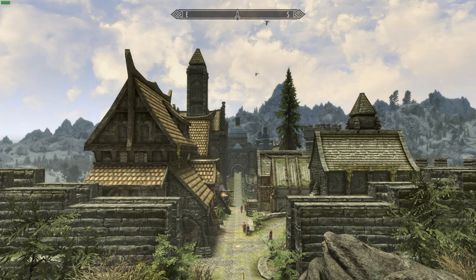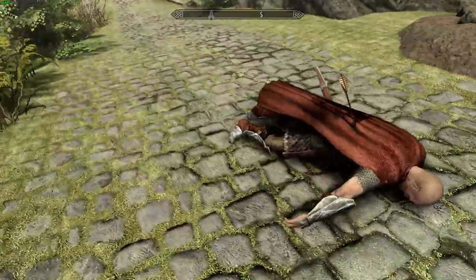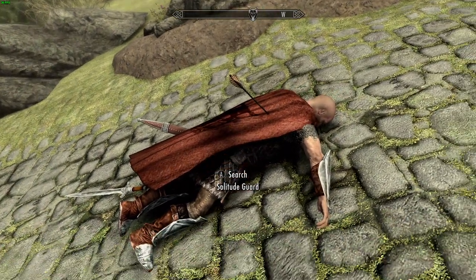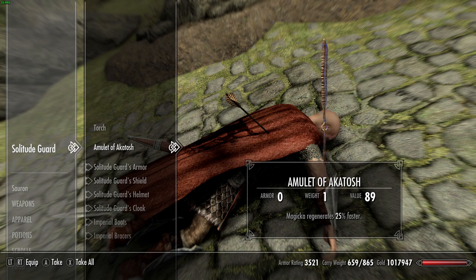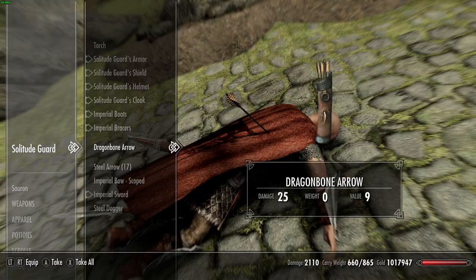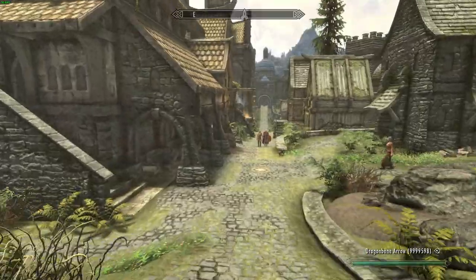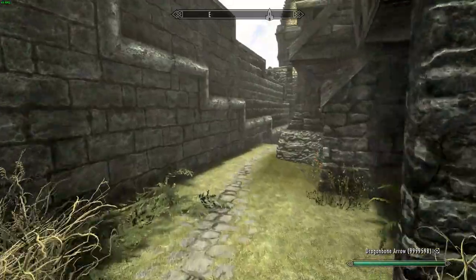So I'm going to go through a couple of different methods, and we're going to start out with the way I found my first amulet of Akatosh. You may have noticed this man is not looking so hot — he's just a regular guard, and in his inventory he has an amulet of Akatosh. Guards will spawn with — usually they will not have any sort of amulet on — but they can spawn with a random deity amulet and they will be wearing it.